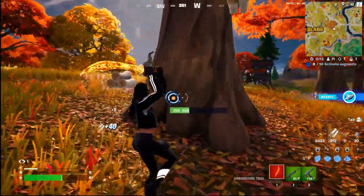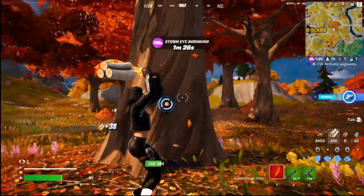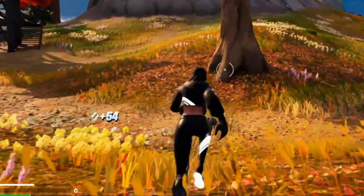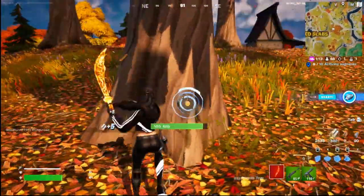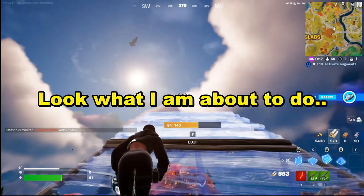We are in the circle right now and we need to do this glitch so we can fly the star destroyer. I have 236 mats — let's get more wood. I am literally so excited to try the star destroyer, and I don't think any YouTuber has ever done this before, so I am testing it out for you guys. I have 338 — let's try to get 500 mats so we can build all the way up. Hopefully nobody shoots me down.